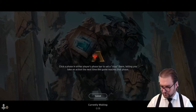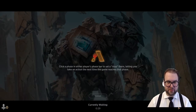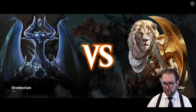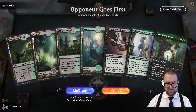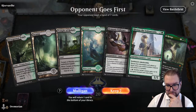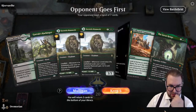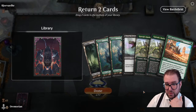Game four: we keep a four-lander with Temple of Malady — a little slow. After a mulligan we keep a hand and put back the Collected Company and a forest. Opponent has a substantial board with Biogenic Ooze and Luminarch. Ooze keeps getting bigger and Luminarch keeps generating value — tough situation. We slam Rotting Regisaur but the oozes grow. Not looking good.